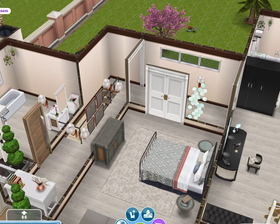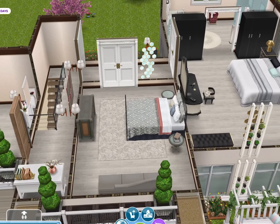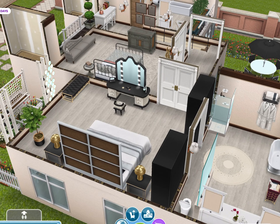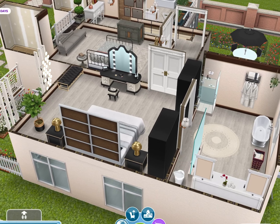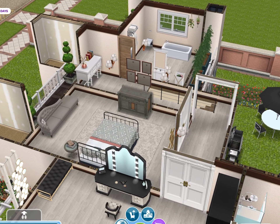Over here we have a bathroom, and then here is a bedroom. In terms of layout this house is very nice, I like the layout. For inventory it's okay, but I think you can find better things in the architect homes.